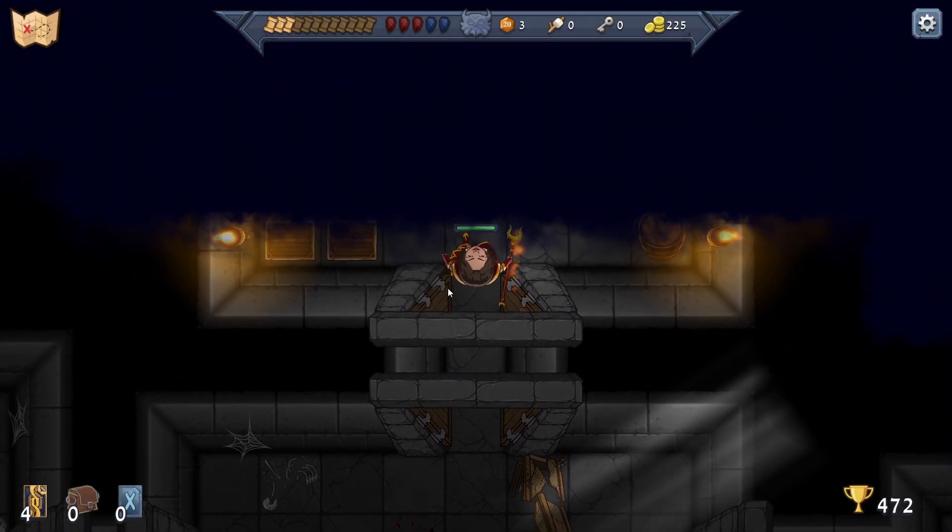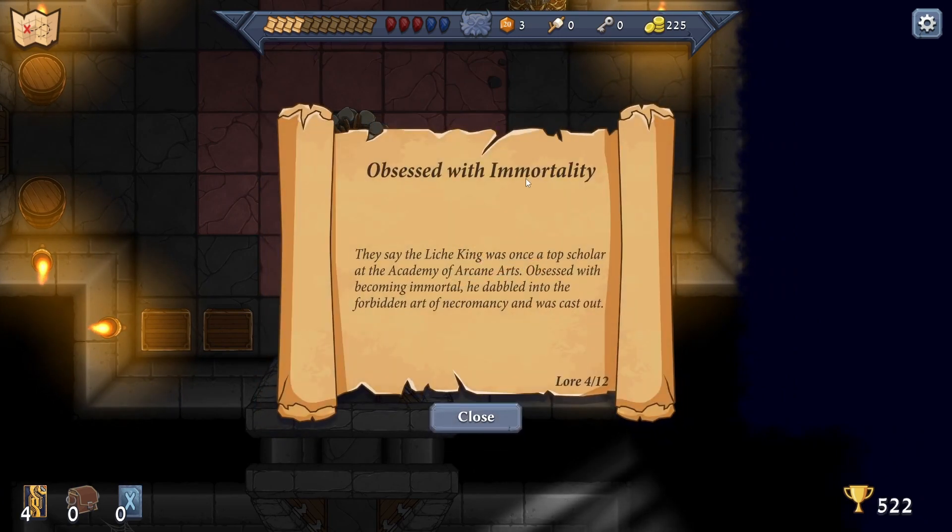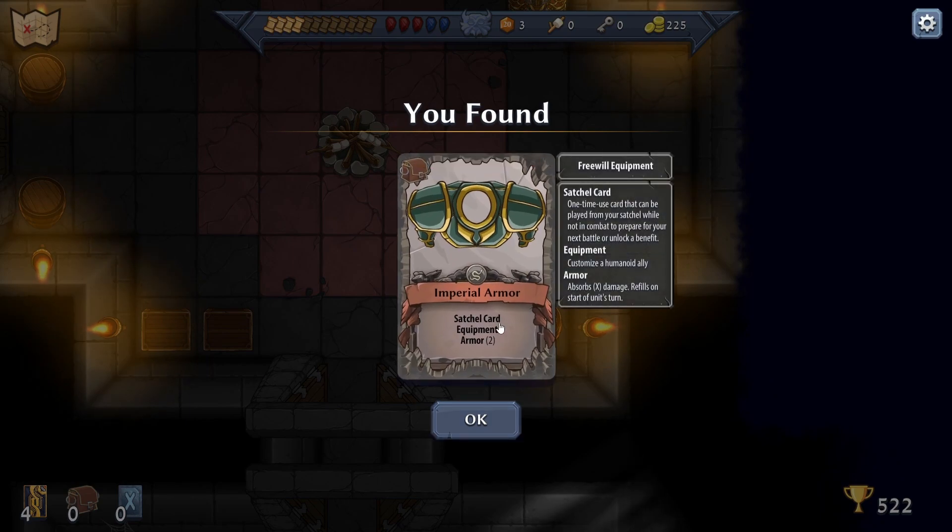There's a campfire section here. More lore: the Lich King was once a top scholar at the Academy of Arcane Arts, obsessed with becoming immortal - he dabbled in the fervent arts of necromancy and was cast out. Imperial Armor is a satchel card - equipment, two, one-time use - that can be played from your satchel while not in combat to prepare for your next battle or unlock a benefit.